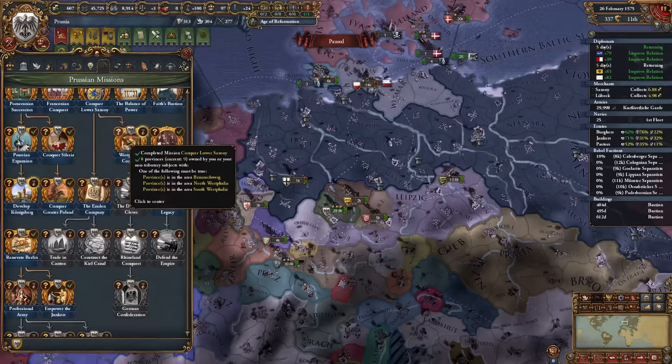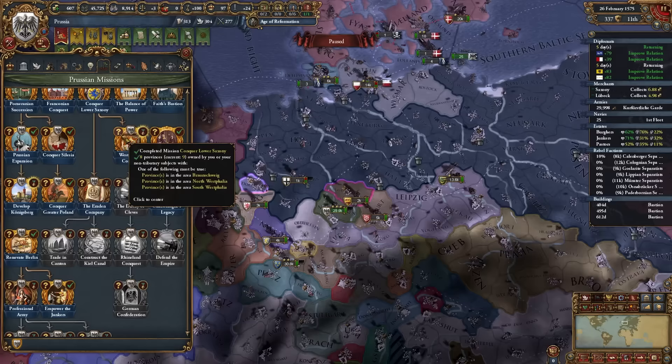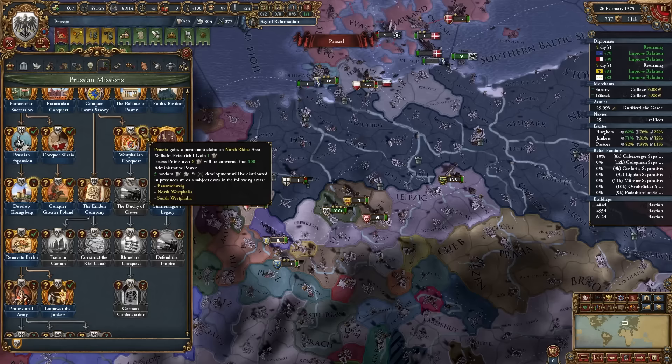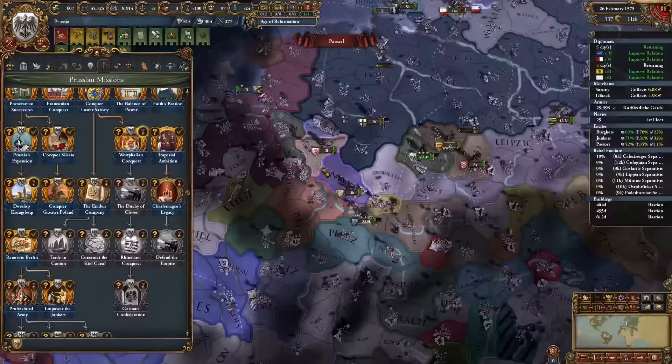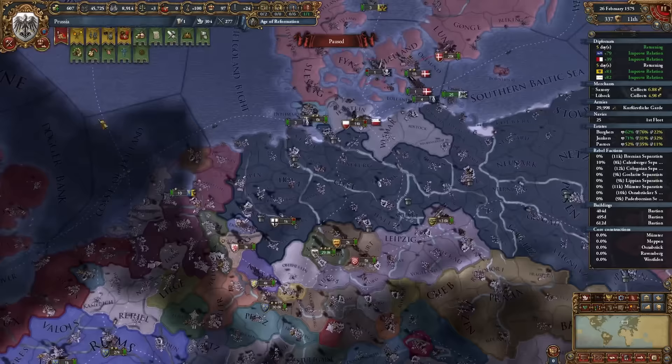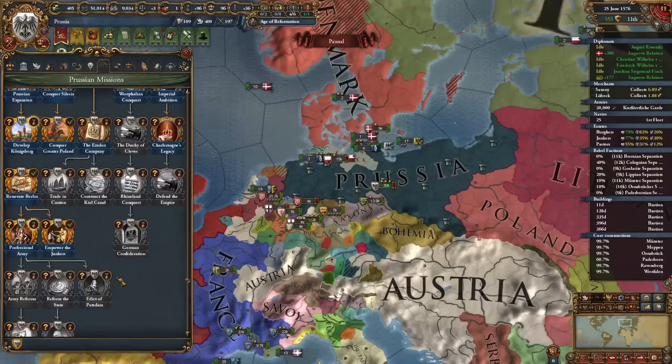That completes the Westphalian Conquest mission — just own eight provinces in Bonn, Rhein, North Westphalia, or South Westphalia. We get permanent claims on the Rhine area, our ruler gains an additional admin point, and dev is rewarded in all provinces in that area. The next mission wants us to conquer the remaining Rhine area. I'll core everything first so I'm not paying extra for the development from the mission.